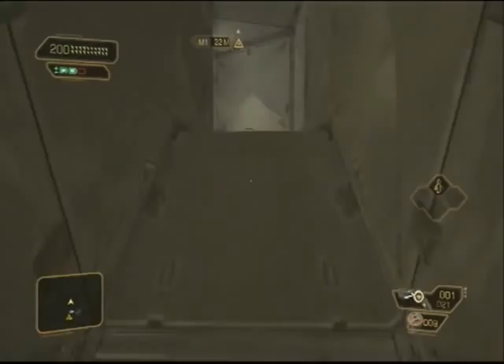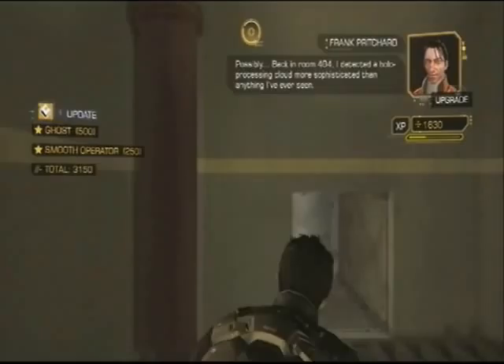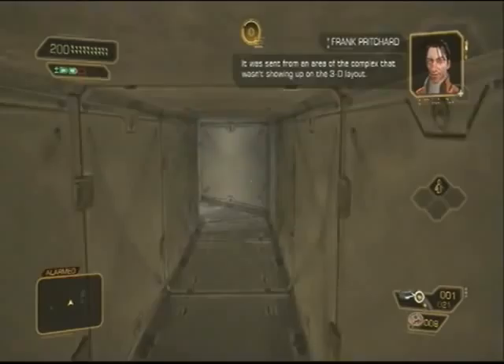There's another guy here, but you just want to drop straight down the elevator shaft. There's both an energy pack and some credits on the floor down here — definitely pick those up after the last stage.